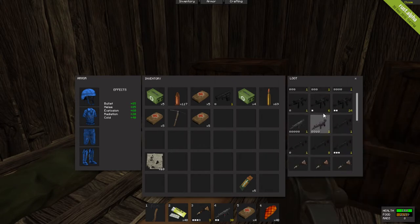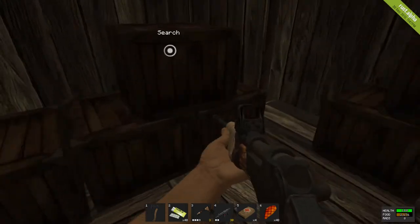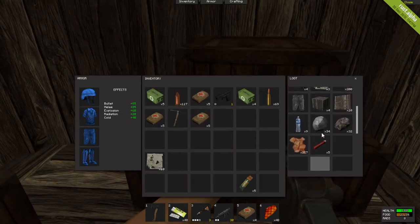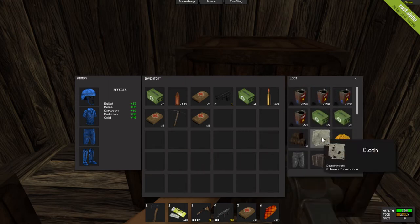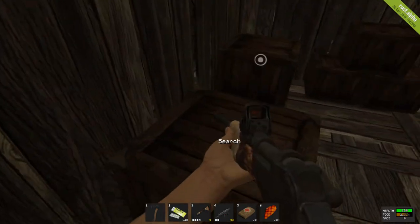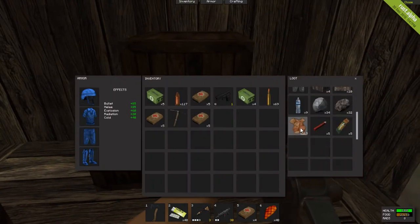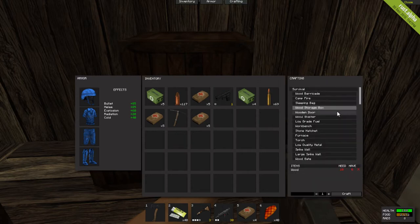I'm going to take out all the ammo real quick just so I can organize it right. I've got a pistol on me that I never use - I guess if somebody kills me they'll get an extra pistol. I don't think I've ever died on the server yet. I've come really close though - whenever people were shooting at me they brought me down to 10 health. So I've come really close to dying, it's pretty bad.